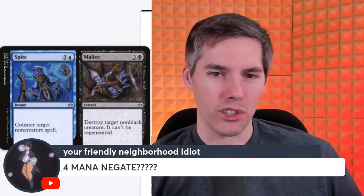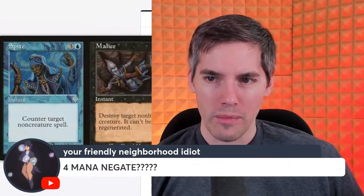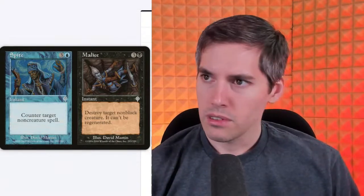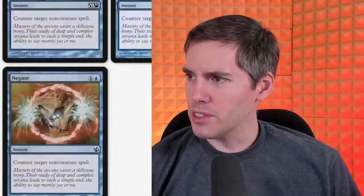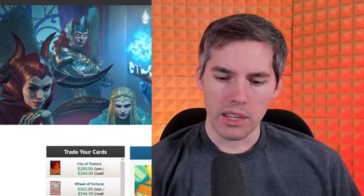They printed Negate later — where did Negate come from? Morningtide, apparently. So they power-crept that: we went from a two-sided Spite // Malice to a one-sided super-Negate. That's power creep in Magic: The Gathering.